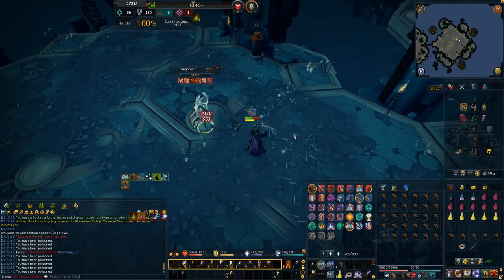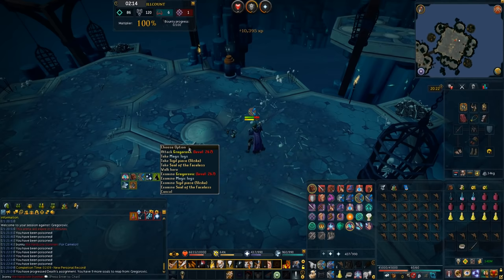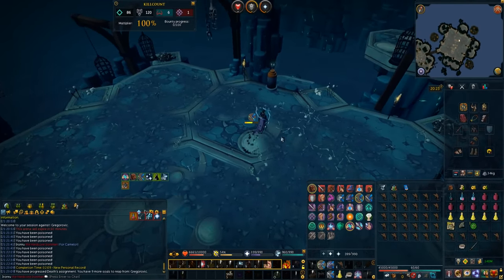I only needed 10 kills for the reaper so I get those done — maybe get Seren components in the process or more progress towards Hydrix jewelry. We've never killed Greg on this account so that's the first time — we got the sigil piece so we can actually do Telos now. We have all the sigil pieces.